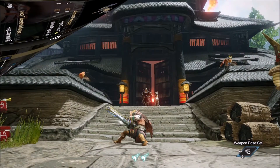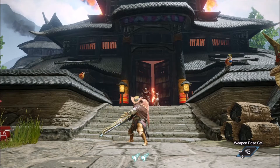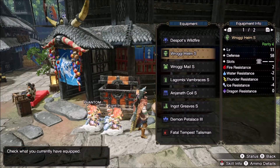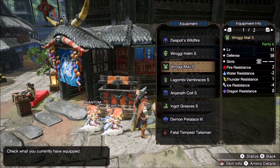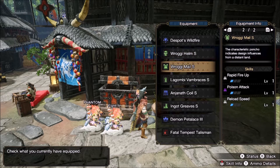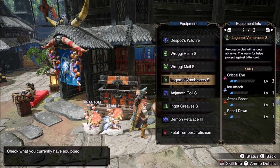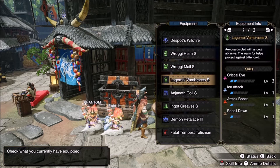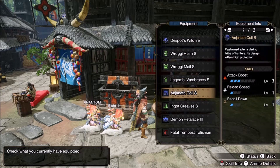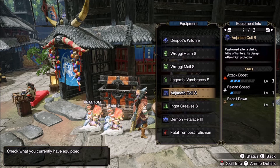Now, the armour. As usual we're going to be doing a build without any particularly great charm — anything with 2 level 2 slots will do. For the head and chest we have Rogi, for the first 2 levels of Rapid Fire Up, both slotted with Reload Speed decos. The arms are Lagombi for 2 Crit Eye, with an Attack Boost and a Recoil Down slotted in. Anjanath coil for 2 Attack, plus the Attack Boost, Recoil Down and Reload Speed decos all slotted in.